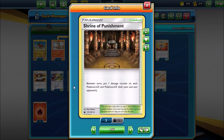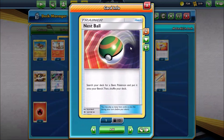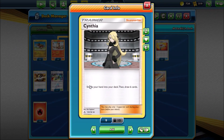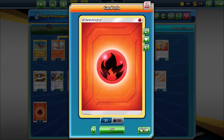Shrine of Punishment helps weaken Pokemon, and we have Rescue Stretcher to get Pokemon back. Nest Ball lets you grab your Turtonators and Growlithes to get them on the field, and it's searchable by Green's, which is really nice. We round out the deck with one Cynthia - a really good draw card to refresh your hand and draw six - and 12 fire energy.